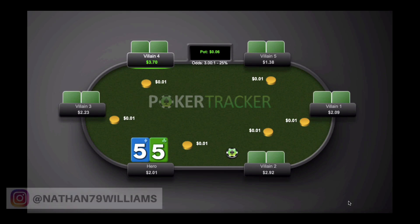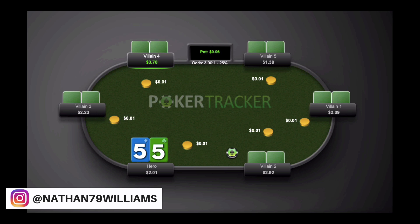Hey everyone, this is Nathan Williams with BlackRain79.com and I am back here with a new hand history review for you guys. Today's hand was sent to me by Keith. As you guys can see there, he's got pocket fives in the small blind. This is a 6-max, 1 cent, 2 cent game and I believe this was played on PokerStars.